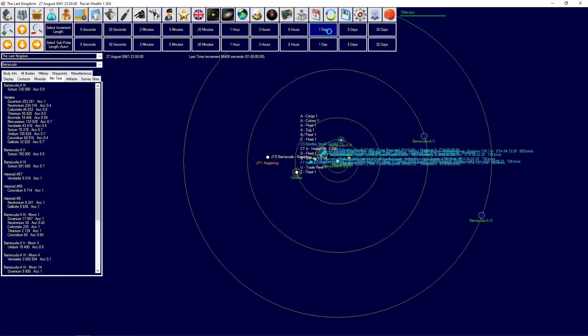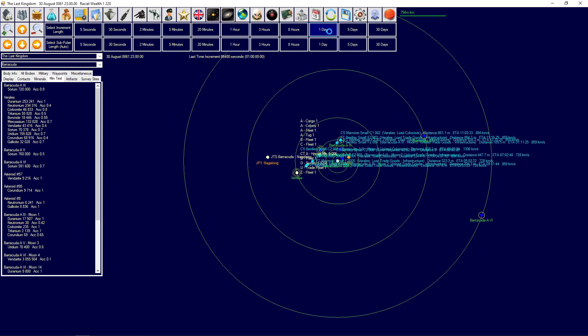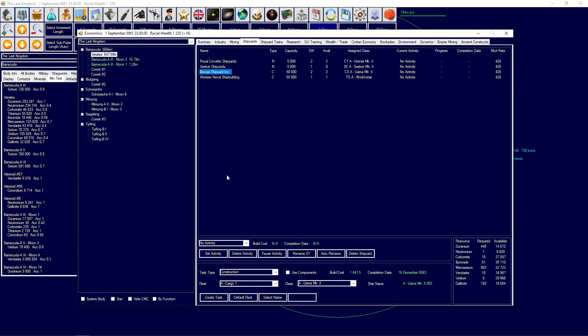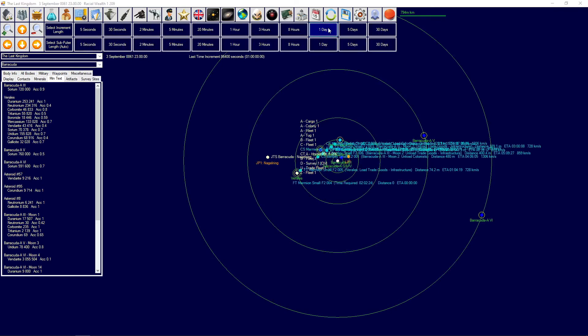The civilians are still trading a fair bit here and our racial wealth is actually growing - that's good. I will actually build a new colony ship and another cargo ship, so we can start doing a bit more logistics here.